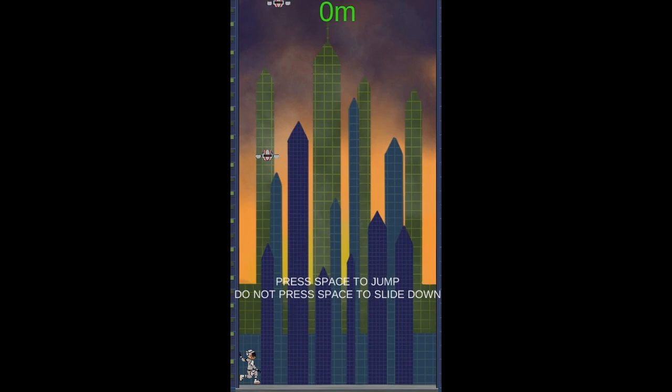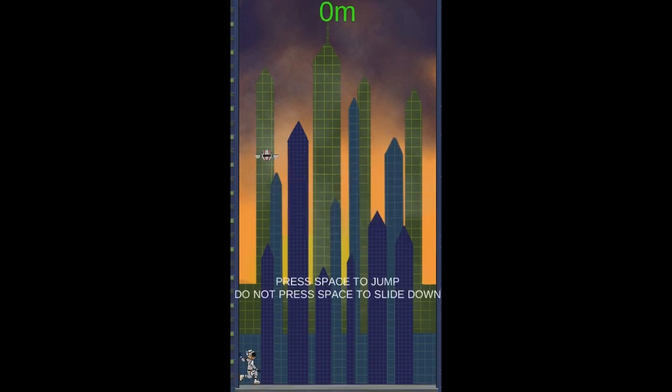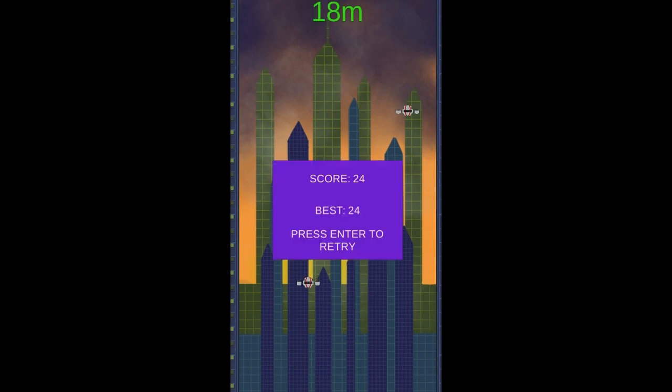We're playing Jet Jump Among Drones. Press space to jump — we don't want to hit drones. We kind of slide, but do we not slide? How do we do this then? Do not press space to slide down — I don't really slide down though, just the world — oh, there we go. I feel like I need to slide a bit. It's just a very delayed slide. I don't know how to actually make it up those two. This is a very challenging game.